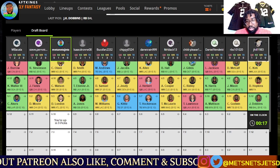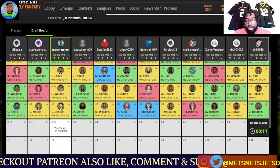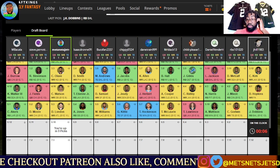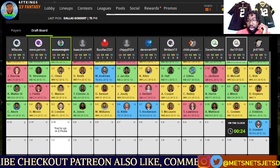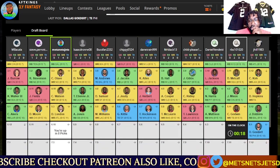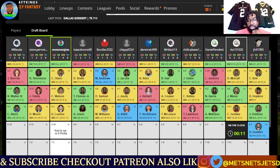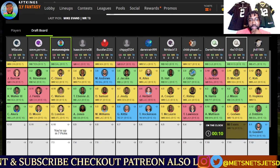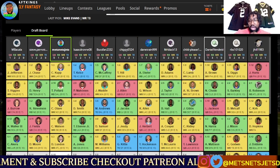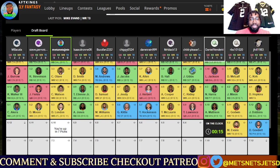JK Dobbins — he at least makes a decent selection there to make up for Christian Kirk in the third. Comment down below — how do you feel about Christian Kirk in the third round? Dallas Goddard off the board. He pairs that with Jalen Hurts — he must really love Christian Kirk. At least his draft is making sense other than that Kirk pick. He goes double Tampa Bay: Chris Godwin and Baker Mayfield back-to-back in rounds five and six.